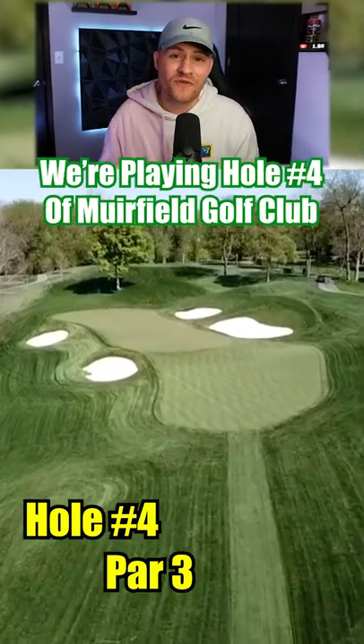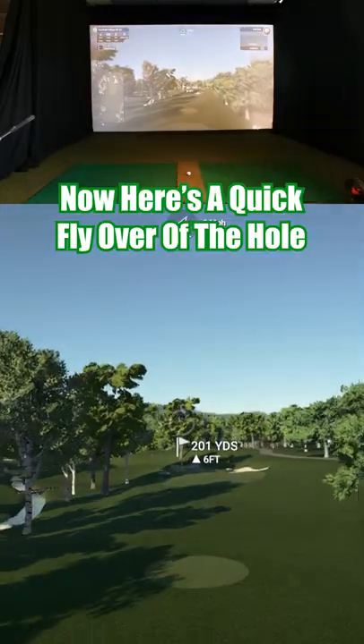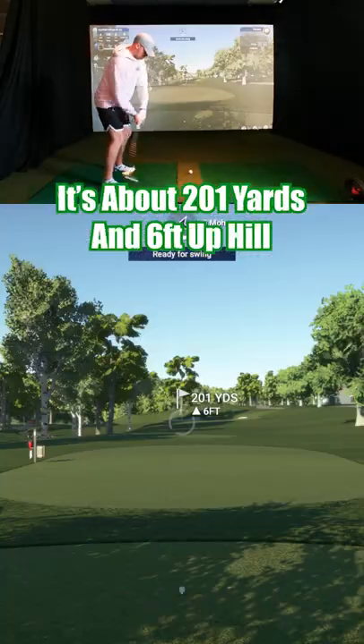Today on my Unicorn Golf Sim we're playing hole four of Mirfield Golf Club, where this weekend's PGA event will be held. Here's a quick flyover of the hole — it's about 201 yards, six feet uphill.